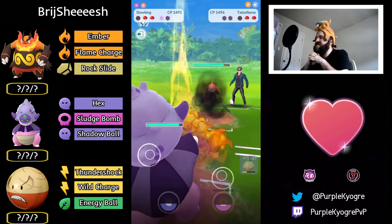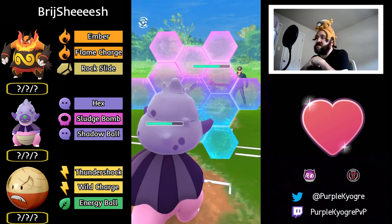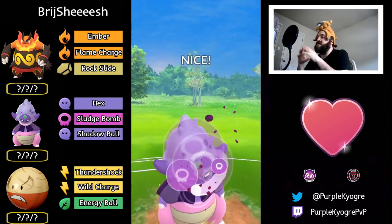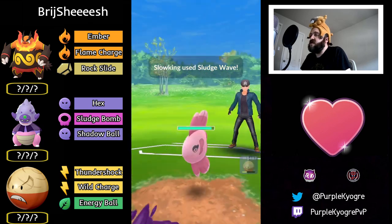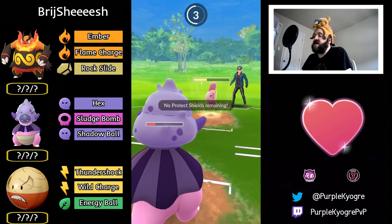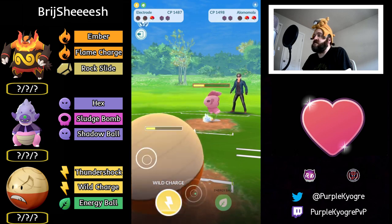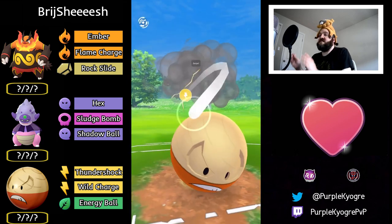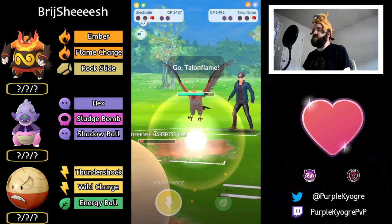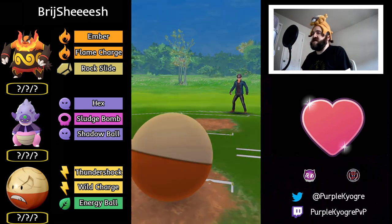Slowking comes in — they throw an attack. Is it Flame Charge? No, it's Brave Bird — a good shield. Olomola in the back. The Voltorb needs to get to a Wild Charge. I think they deliberately let Slowking go so they could get to two Wild Charges — they wouldn't have gotten one Wild Charge against Talonflame from Slowking. Let go of Slowking to get Wild Charge, then another Wild Charge against Talonflame — what a great play! Great showcase. See you in the next one, have a good day!